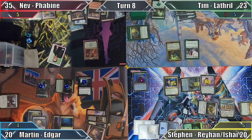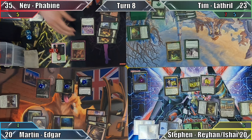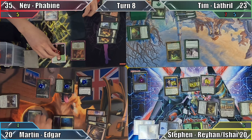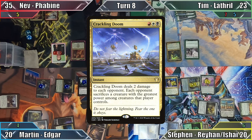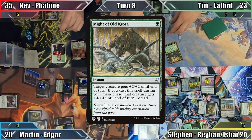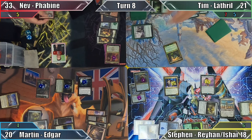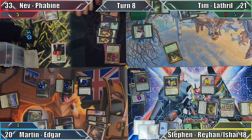Nev looks at the top card of his library, leaves it where it is, and draws it. Next he casts Grand Crescendo where X is six, making six 1/1 citizen tokens — all eight of his creatures become indestructible until end of turn. Nev then moves to combat, and Martin responds by casting Crackling Doom. Not wanting to lose his commander again, Tim responds by casting Might of Old Krosa, targeting his Fyndhorn Elves. With that out of the way, Nev, Tim, and Steven all take 2 damage, and Faebine, Fyndhorn Elves, and Ishai are all sacrificed. Two commanders dealt with for only three mana? Don't mind if I do. Outpost Siege then triggers, and Nev has it deal Martin one damage. Devastated by the loss of his commander, he passes the turn.